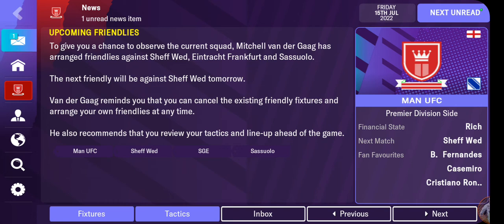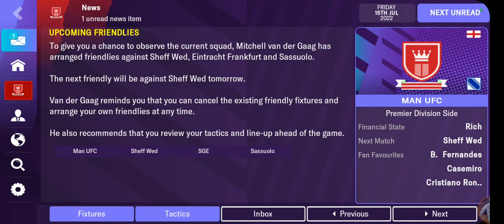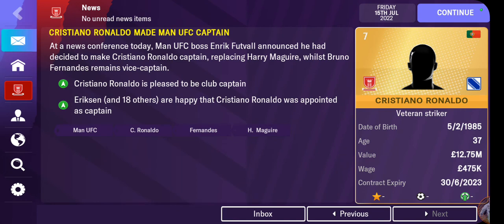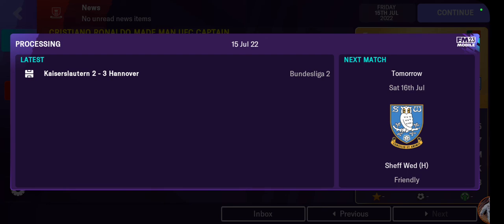Mitchell van der Graaf has arranged some friendlies. The next one is against Sheffield Wednesday tomorrow. I'm okay with this setup. Cristiano Ronaldo is pleased to be club captain. Eriksson is also happy — 18 out of 0. I have galvanised the entire team behind the veteran Ronaldo. I have to use him well and see what I can get out of this team. Let's see what we can do against Sheffield with this current setup.